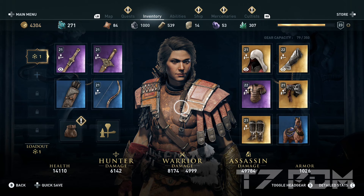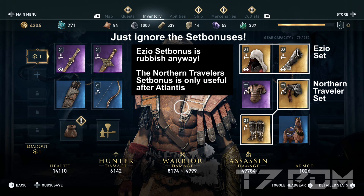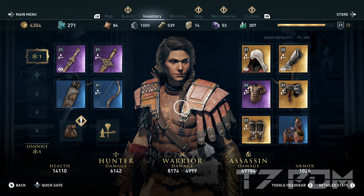We are doing some very unique stuff here because we are totally mixing up legendary items, set items, and epic items in our armor. In fact, we will use two items from the Esio set and two items from the Northern Traveler set, because the set bonuses from the Esio set are really rubbish and the set bonus from the Northern Traveler set is only really useful once you get the Atlantis DLC. So we can completely ignore that and simply pick the best items — mixing up those two sets will actually give you a much better build than if you only make one complete build with one of these sets.